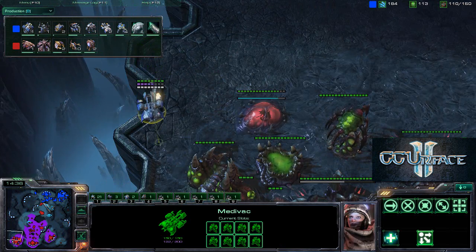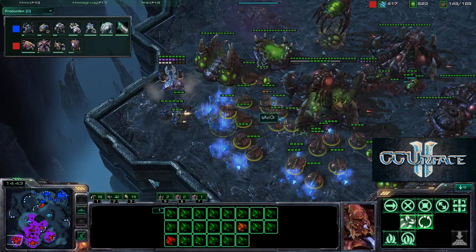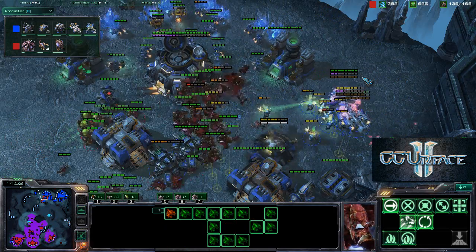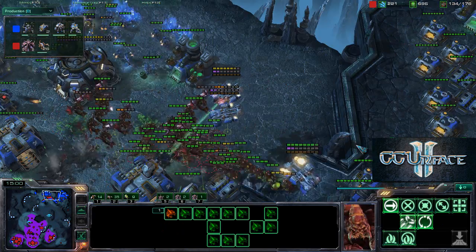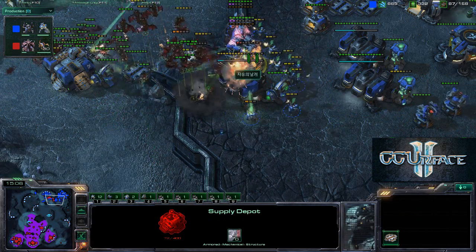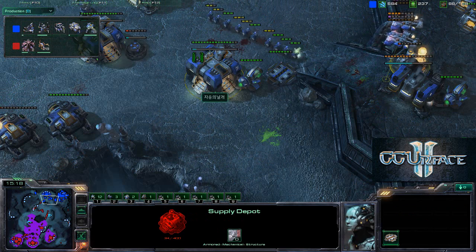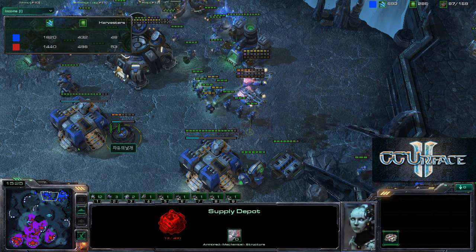The Medivac drops on the side while Mutalisks harass Engineering Bays. Meanwhile, Savior attacks with Zerglings and Banelings, doing tremendous damage and actually getting inside. The Terran closes off the Supply Depot in time and the Marines healed by Medivacs manage to hold off the attack. Very surprising — nice defense by the Terran player. Looking at the army size, it's 88 to 119, and the Terran is actually ahead on income.